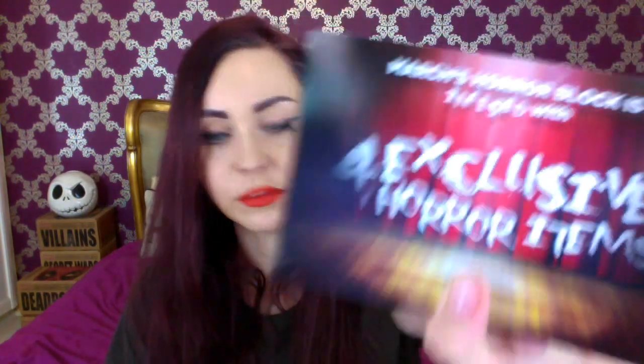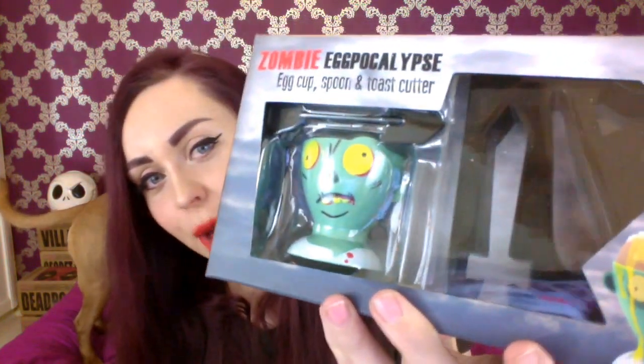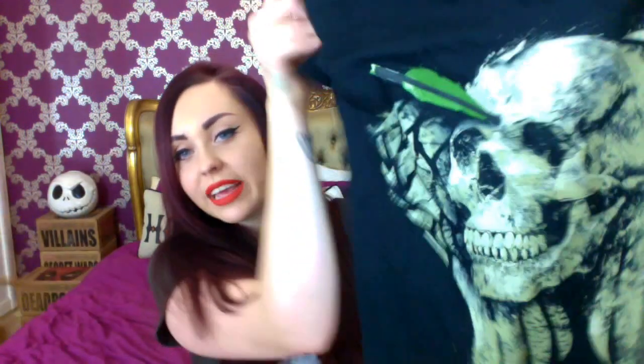Next month we have a creepy item for fans of The Ring, and then four exclusive horror items. Let's do a recap. So the first thing we got is the egg cup, spoon, and toast cutter — I don't really know if dippy eggs are popular around the world or not. The next thing we got was the Walking Dead-themed t-shirt. Then we got the pack of cards — it's a toss-up between this and the shirt for my favourite item, I guess these are my favourite because it's got so many different films in here. Then we got the Zombie Bottle Opener, Severed Finger Wine Stopper, and Rue Morgue. I actually really kind of enjoyed this box.